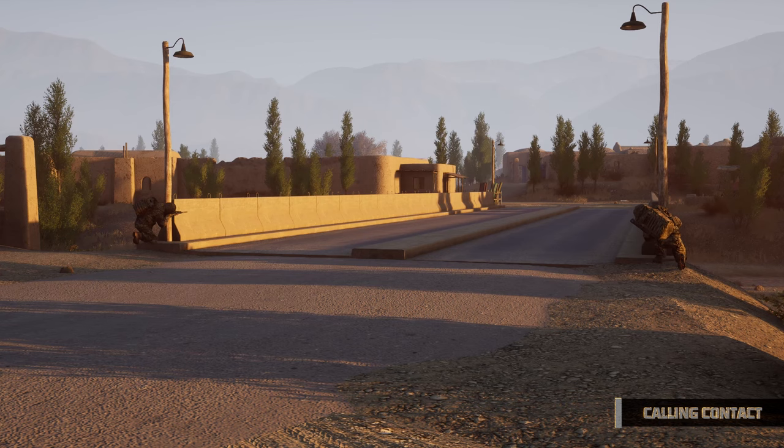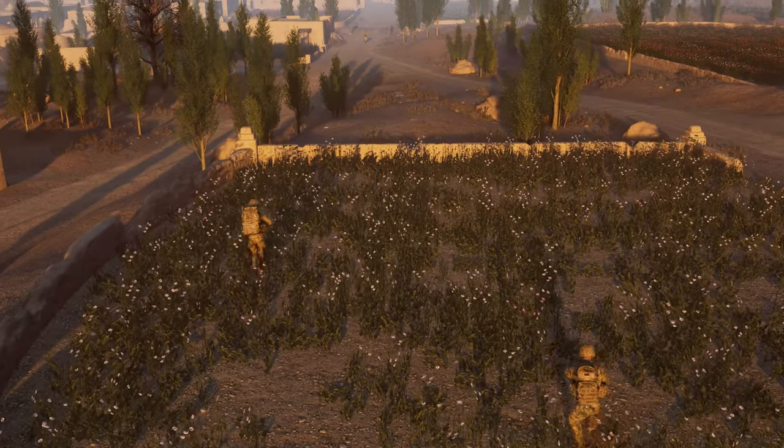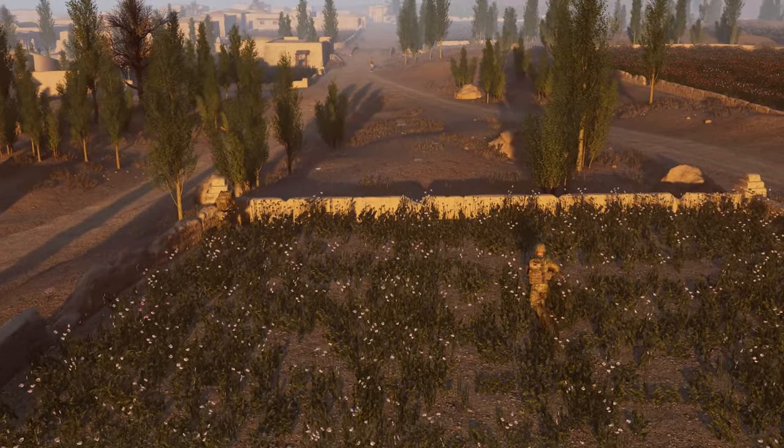Visual is used when we are visual on a potential enemy but have not recognized if they are friendly, enemy or civilian. Contact is used when you are currently or about to be engaged in a firefight.